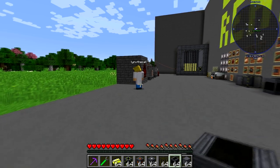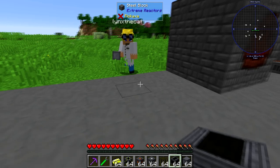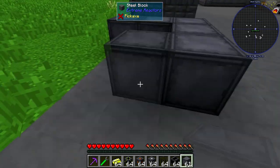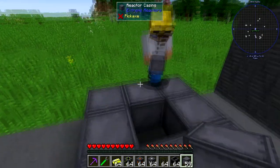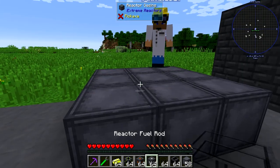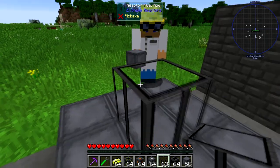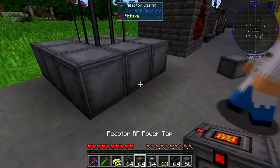We're going to build a small 3x3x3 reactor — a cute little reactor. We want to do casing at the bottom, and one in the middle as well. In the middle we want to put a fuel rod. And at the front, we'll put a controller.